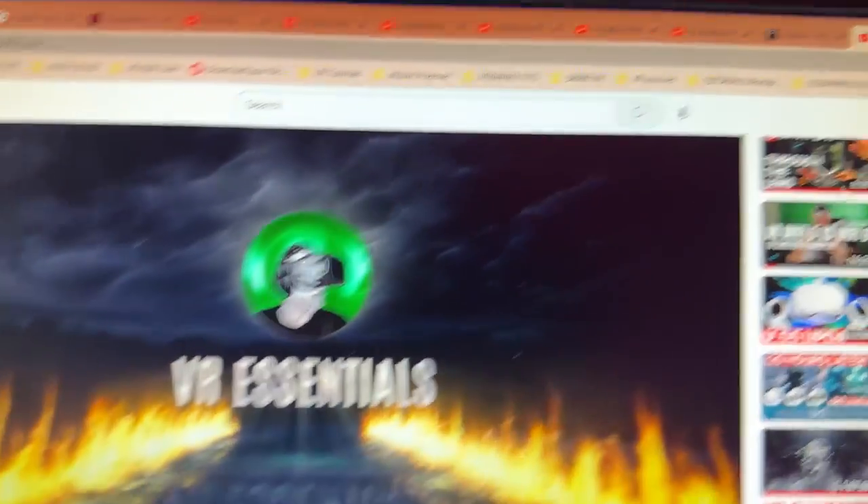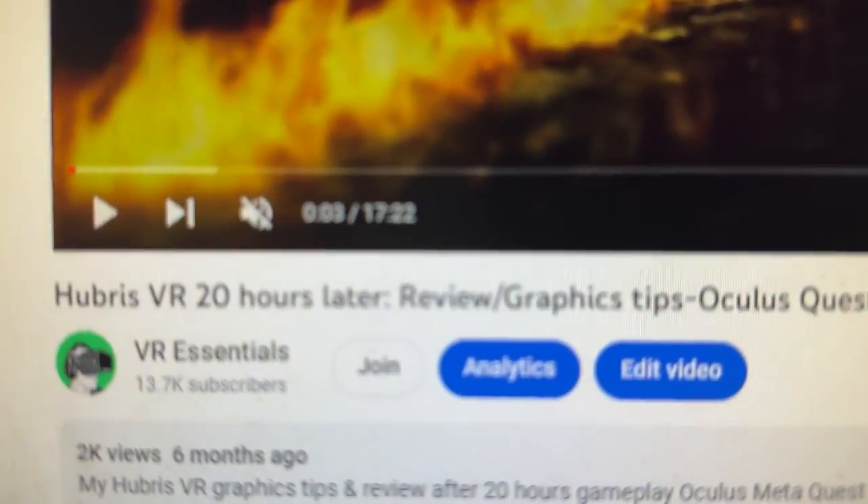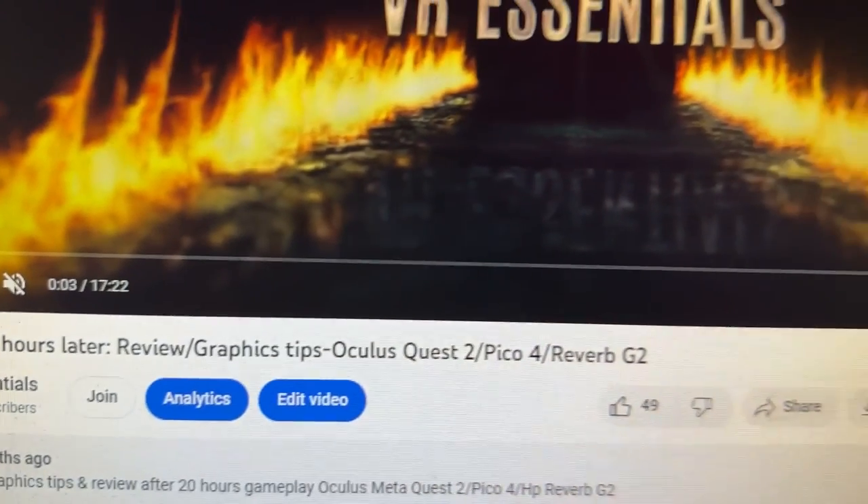It's actually a pretty cool game. We did a video on the VR Essentials channel entitled Hubris 20 Hours Later Review Graphics Tips on Oculus Quest 2, Pico 4, and Reverb G2. I did this video quite a while back. Since then, I've played maybe 40 to 50 hours in this game. It's made by the studio Cyborn, and their budgets are not as much as Valve doing Half-Life Alyx, but the job that they did is really good considering their team isn't as big.